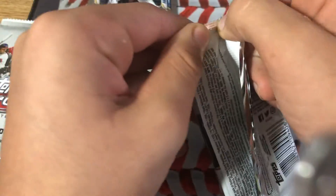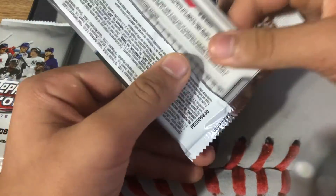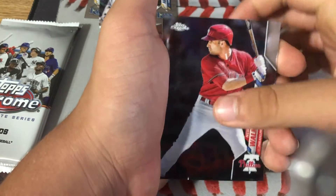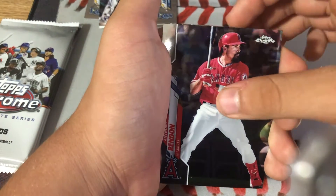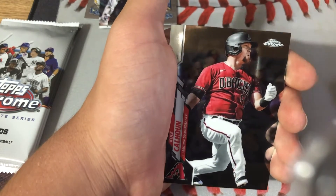We haven't gotten really anything special but we have gotten a good rookie card. We got a Kole Calhoun in the back for the Diamondbacks, Neil Walker, Anthony Rendon, Yasmani Grandal, and Kole Calhoun.